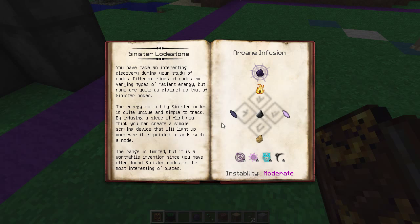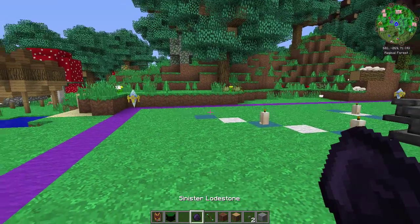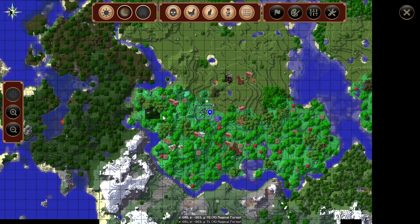Now for the Sinister Lodestone. You've made an interesting discovery during your study of nodes. Different kinds of nodes emit varying types of radiant energy, but none are quite as distinct as that of sinister nodes. The energy emitted by sinister nodes is quite unique and simple to trap. By infusing a piece of flint you can create a simple scrying device that will light up whenever it is pointed towards such a node. The range is limited but worthwhile, since sinister nodes tend to be in the most interesting places.